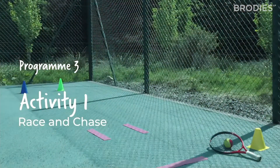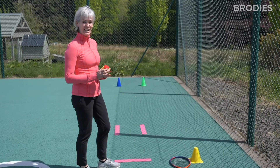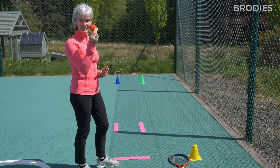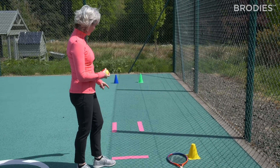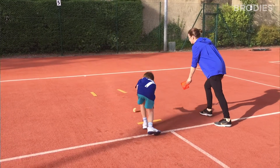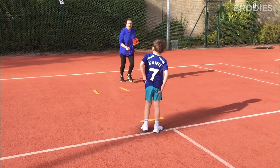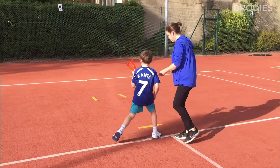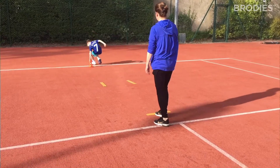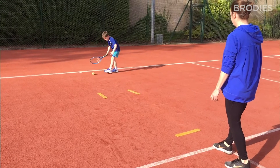This station is called Race and Chase and it is great for speed off the mark and chasing a moving ball, which of course is what tennis asks you to do. One player has the ball, you roll it through the pink lines trying to score a goal through the cones at the top. The other player chases after the ball and stops it — right hand, left hand, right foot, left foot — with a cone or with a tennis racket, and sends it back through the pink lines to the partner.